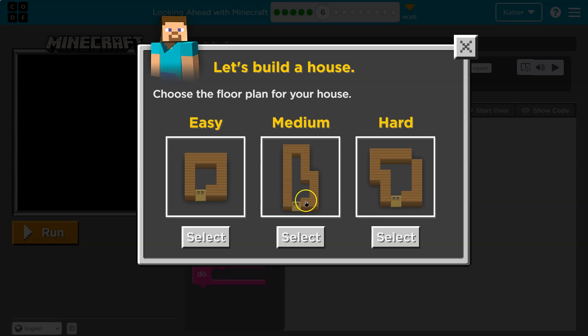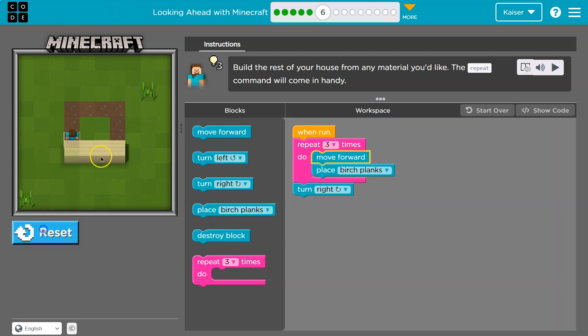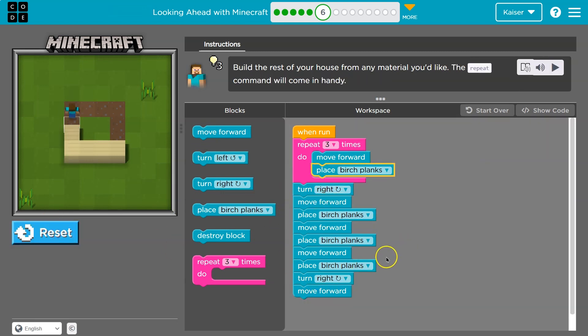I'll go through all three of these — let's start with easy. Three times I build three blocks and then I turn right. So now I need another wall: move forward, move forward, place — that's three, and then turn right. You should always test while doing it. So much easier to test as you go. That looks good.